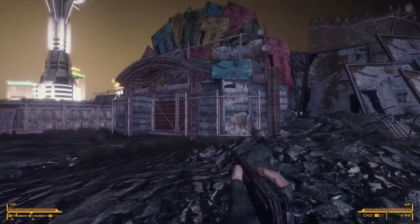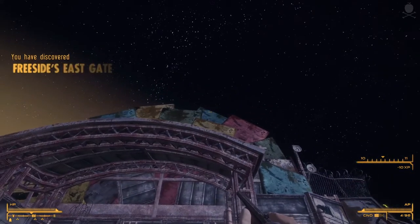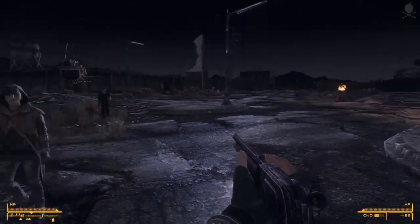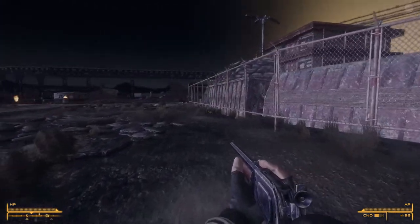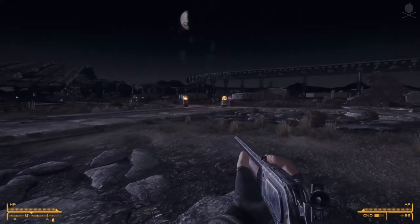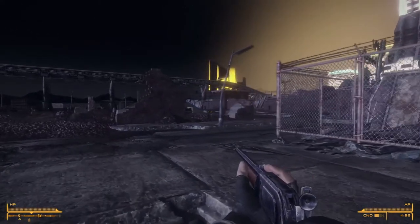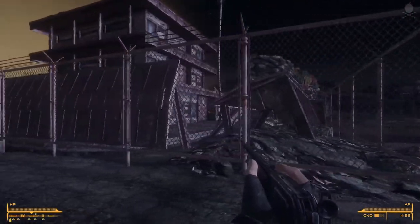We've learned we need to watch our backs around here. There's a gate around here — this would be the east gate to Freeside. The place they were mentioning would be the Mormon Fort. Dr. Usanagi mentioned the fort for the Followers of the Apocalypse.